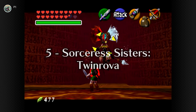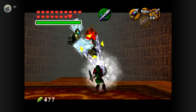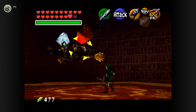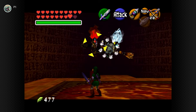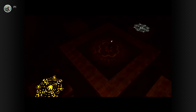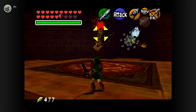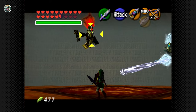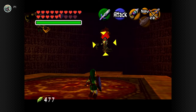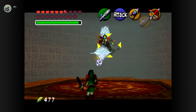At number 5 we have the Sorceress Sisters, Twinrova, bosses of the Spirit Temple. They rule over the temple for their baby boy Ganondorf, with no problems imprisoning Nabooru for 7 years or fighting Hylian heroes for their child. They're a fan favourite fight — their design and personalities are some of the most fleshed out in the game, and they play around with classic fire and ice tropes to great effect. In the first phase, Koume and Kotake each take turns attacking with fire or ice beams, which you reflect in the direction of the opposing witch. The beam system was far more finicky than I remembered, which led to some annoyance.